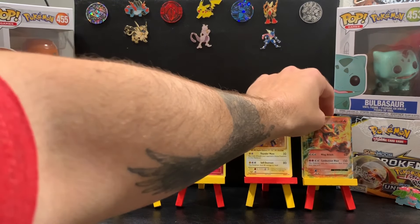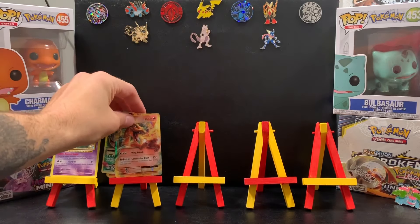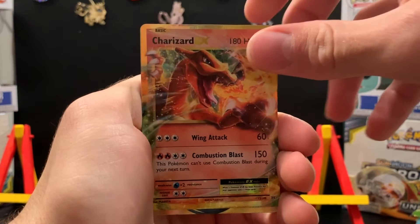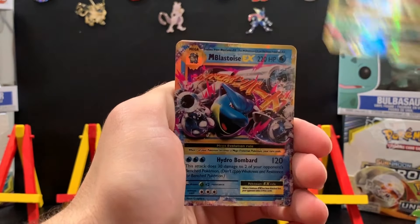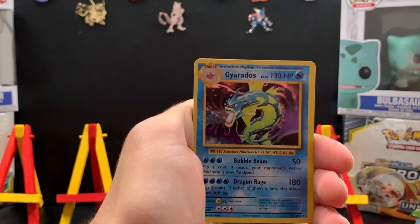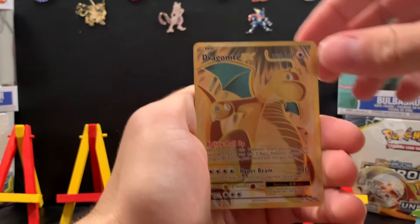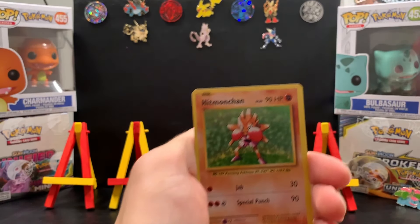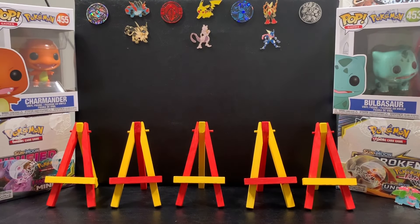Let's go through all the hits: we got Charizard, Mega Venusaur EX, Mega Blastoise EX, Mega Charizard EX, Magneton, Gyarados, Clefairy, Dragonite EX, Mewtwo EX, Mega Slowbro EX, Mew, and Hitmonchan. Thanks for tuning in — sorry about the camera quality. For some reason it said my memory was full. I hope you guys enjoyed and I will talk to you guys later. Thanks, Beau!